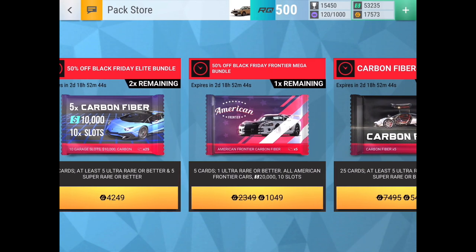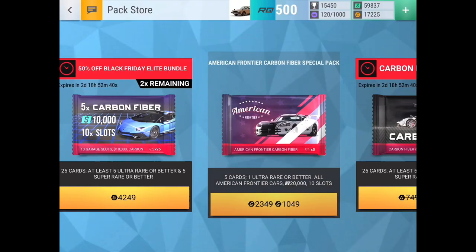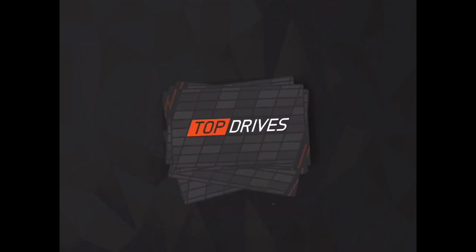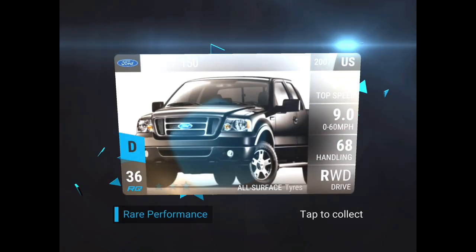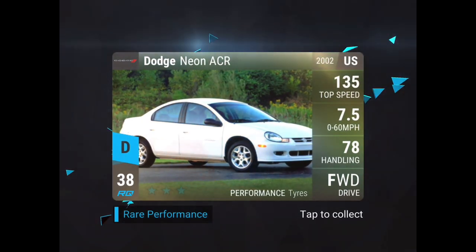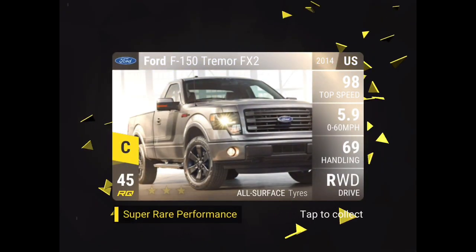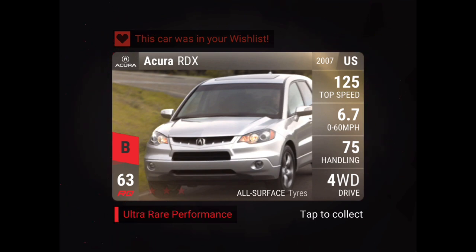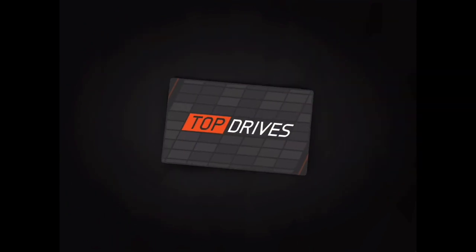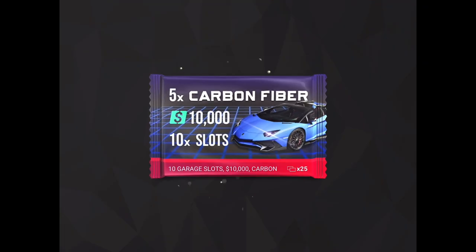Opening the American Frontier pack now. If Sunny gets an epic or above from this one, she can open another 5x. She gets a Ford F-150 and pulls a wish list car — hearts flew around it — so that's a great pull. That's what I wanted! Now it's finally Yellowfin's turn to open the next 5x carbon fiber.